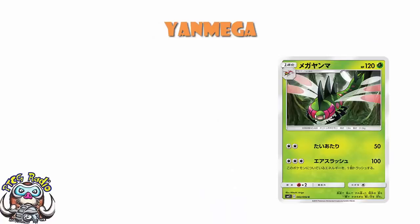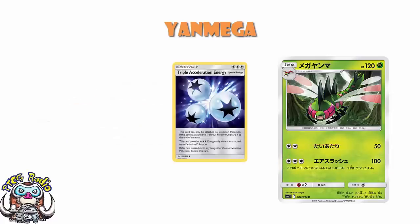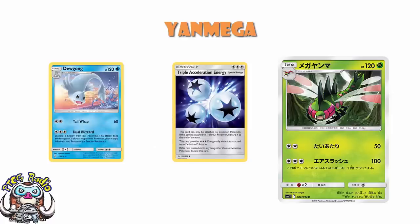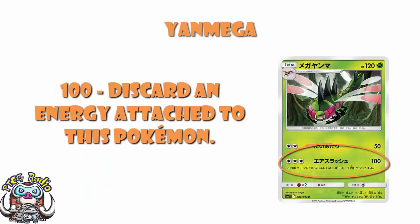It's a Yanmega that doesn't have free retreat — that doesn't make me happy. It is weak to fire, but with cards like Welder, fire is now the best type in the format — that doesn't make me happy. And the attacks are just meh. Double colorless energy, 50 damage. Three energy, 100 damage. Now, the good news is you can use triple acceleration energy here, but then if you're going to put a triple acceleration energy on a stage one, how about Jugong that does 60 to each of two Pokemon? How about something like an Aerodactyl that does 180 damage? Sorry Yanmega. I love the colorless energy. I do. But so many Yanmega have free retreat, and this one doesn't. And the attacks are just superbly underwhelming. Even with triple acceleration energy, this doesn't make me go "ooh, 100 damage" — this makes me go, well, there are better Pokemon on which to put your triple acceleration energy.